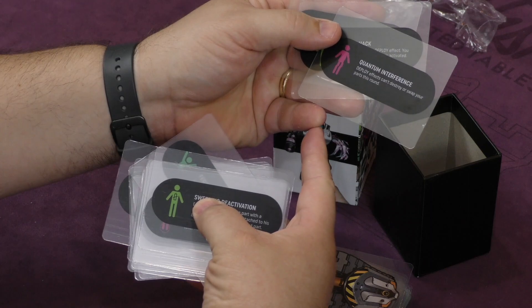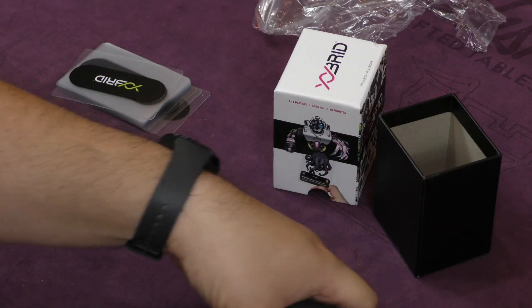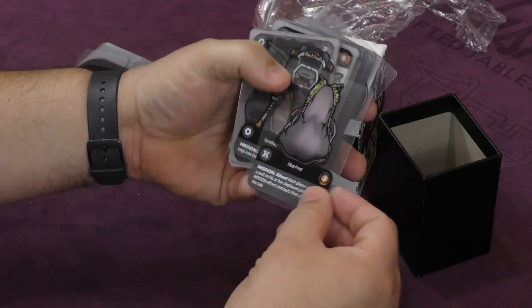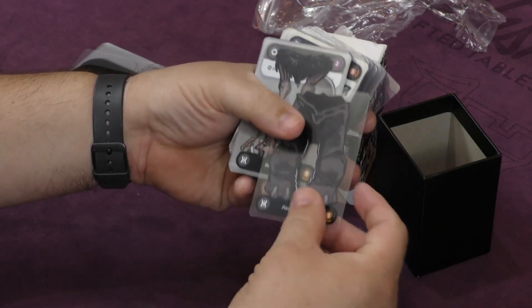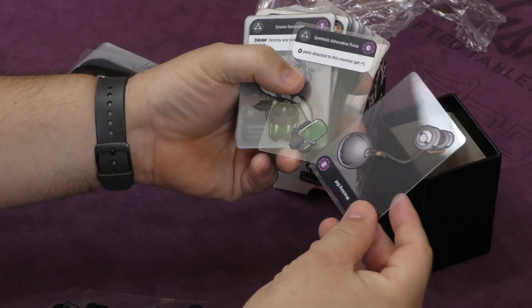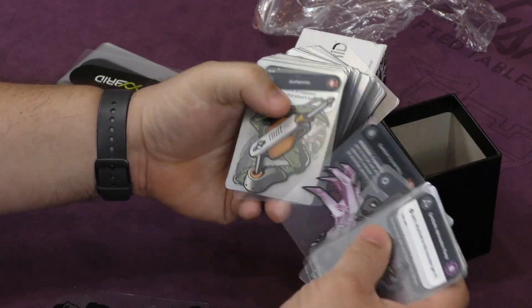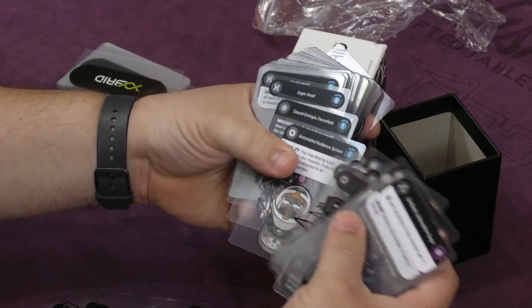Quantum Interference — play effects can't destroy or swap your parts this round. These are little cards you can have at your disposal. These look like the different parts: a tank tread, a steam roller with a special ability at the bottom, solid propellant rocket, slug foot — that sounds appetizing — quadru-bot legs, pachyderm legs — elephant feet — ostrich legs. A little Dr. Moreau's Island going on here. These are actually pretty neat — it's a modular thing where you're building on top of all these parts.